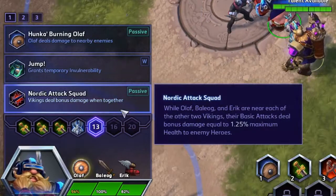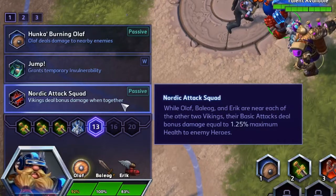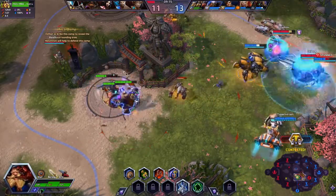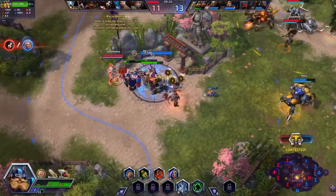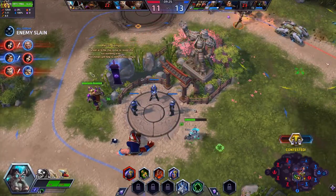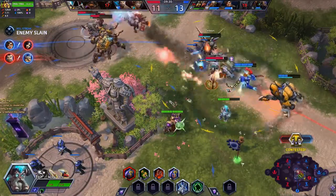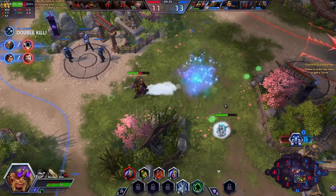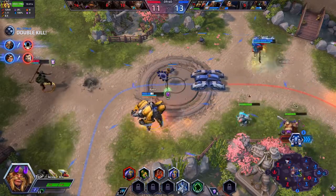Level 13 for this one. I like Nordic Attack Squad — while all three are near each other, their basic attacks deal bonus damage equal to 1.25% of the max health to enemy heroes. I typically pick this for better or for worse, even if we're not going against a really tanky team. Hanzo takes down Fatty. Because it adds up — one, two, three — that's almost 4% health every hit if you hit with all the Vikings. It definitely adds up, and obviously it works much better on tanky, beefier guys.